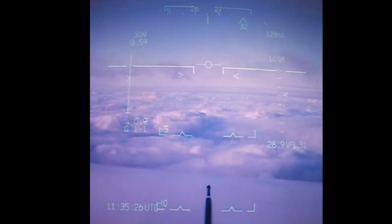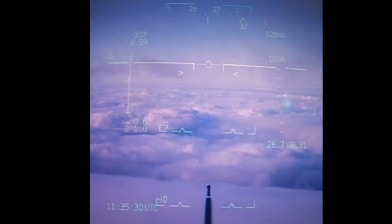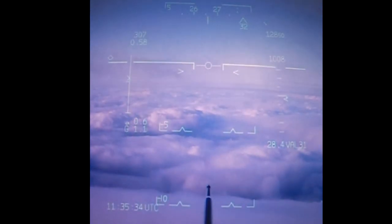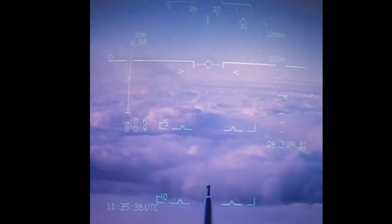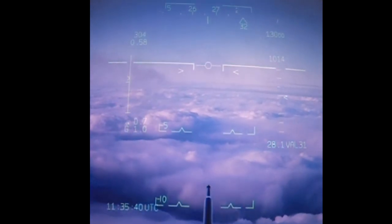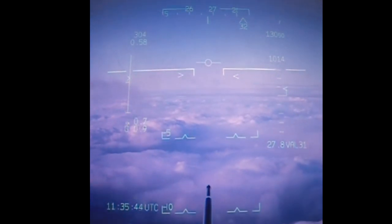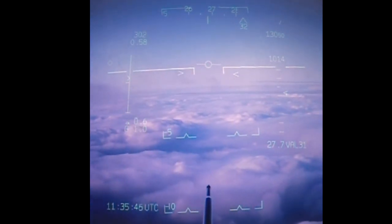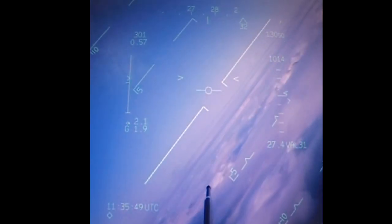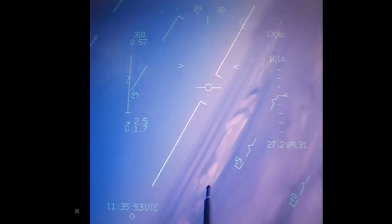Ninja, sorry, copy — Ninja Three fuel priority. In the top right hand corner of the HUD then, 1008 into 1014. So 1014 is the pressure setting of RAF Valley at the moment; that's what I've set in the head up display.